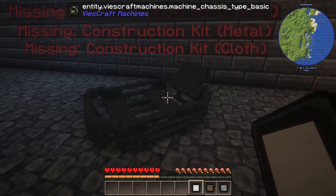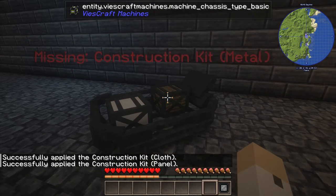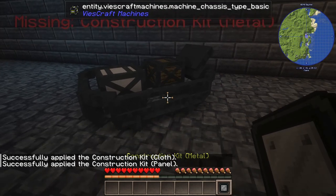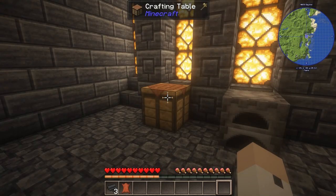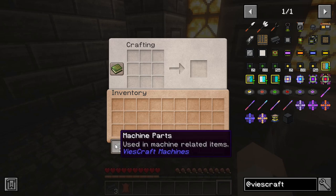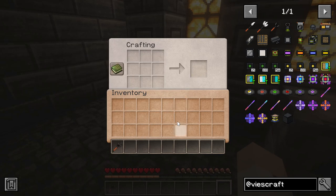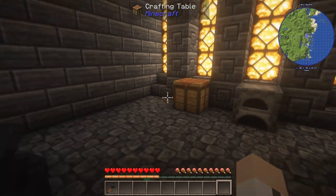Once you've installed each of the construction kits, the message over the chassis will change and inform you that you need to use a wrench on the chassis to complete construction. The wrench comes with the Beast Craft mod — it takes a bit of zaganite to craft. Once you have it, crouch down and right-click on the chassis with the wrench in hand, and voilà — chassis complete.